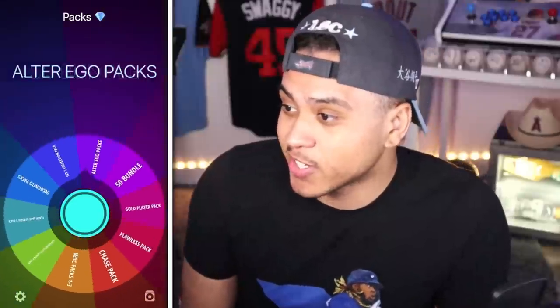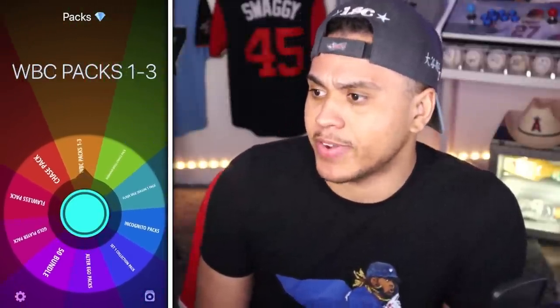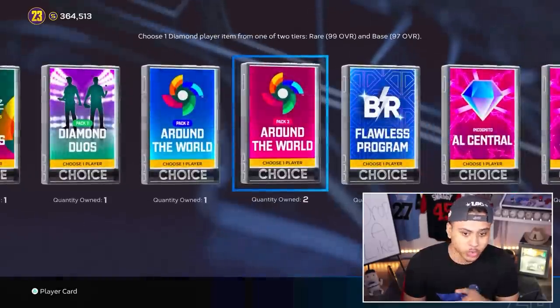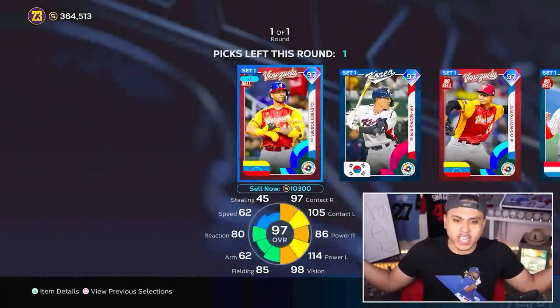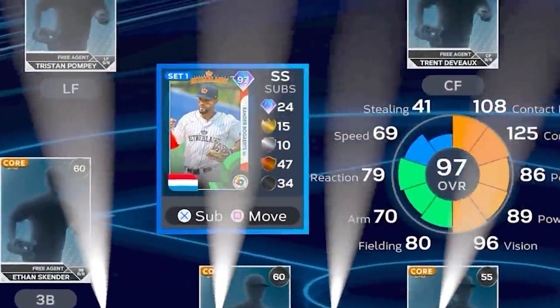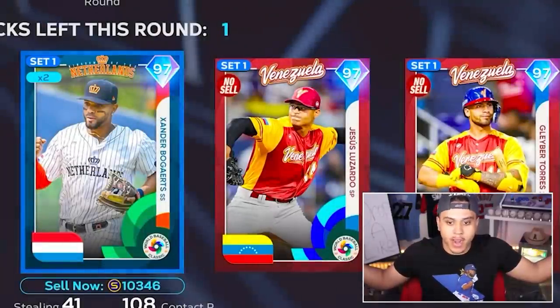We got the Babe to start — let's see what pack can top that. We've got World Baseball Classic packs one through three. First one features J-Rod. We got a base round to start, but that's okay. Going Xander Bogaerts and for now he'll be our shortstop.